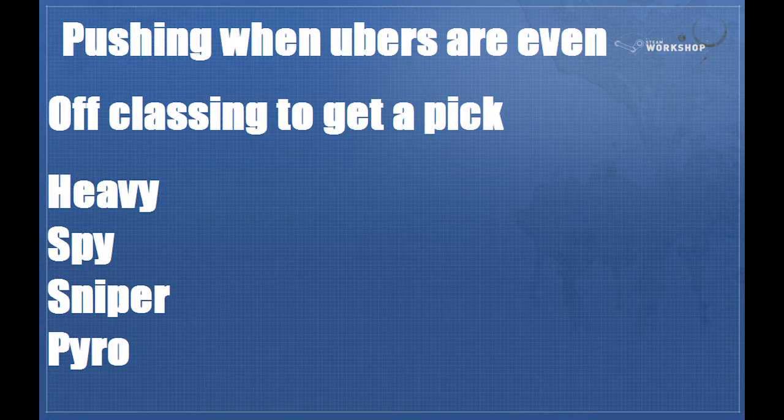So now we'll talk about off-classing, which after you suicide you come back with your off-class. What you're going to try to do is either even the fight or get a pick. You've got four viable ones for process with pyro being a little questionable: Heavy, Spy, Sniper, and Pyro. I'll show a little video of what to do as each.